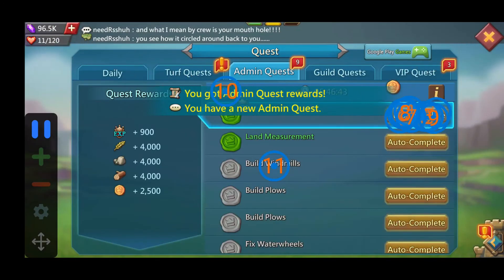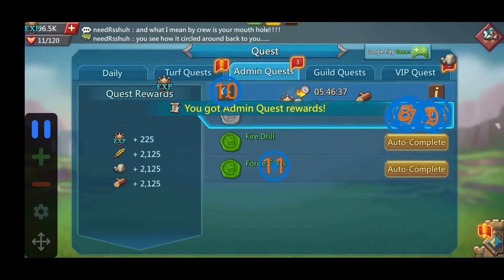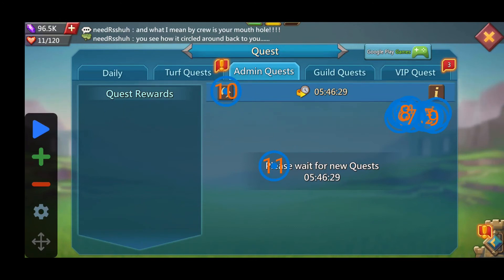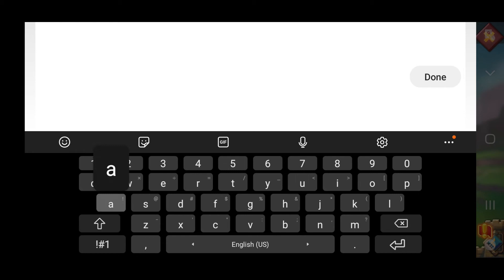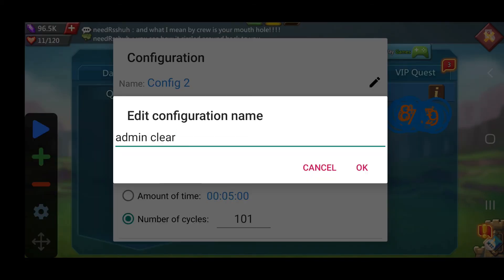For me it would go 101 times and then stop. Since I stopped it early it may actually go over, so I'm going to stop here. I know this is working, so I'll go ahead and name this configuration. I'll call it — what do you call this — 'quest clear'? I'll call it 'admin clear', so that way I know 'quest' is too generic a term.